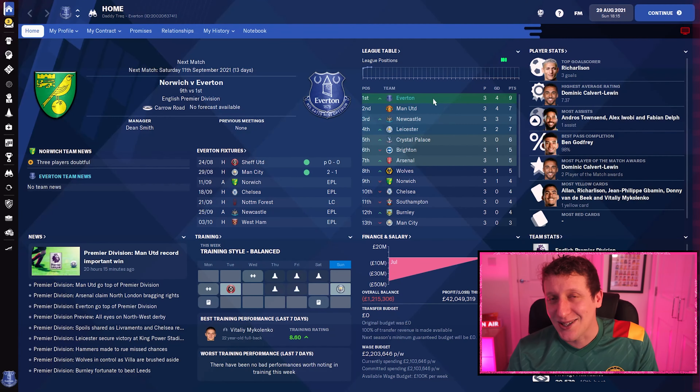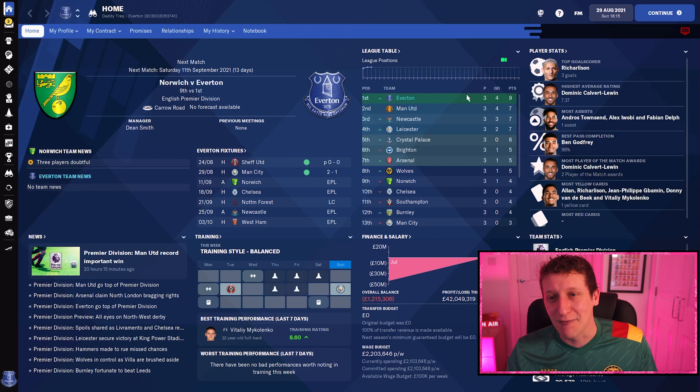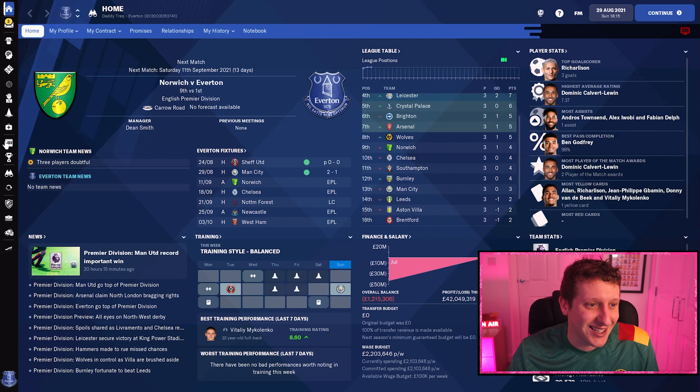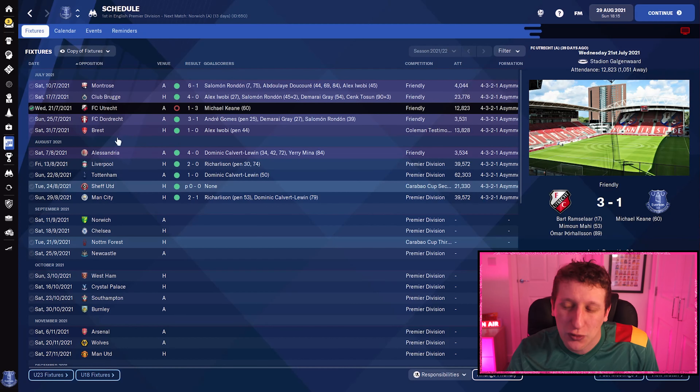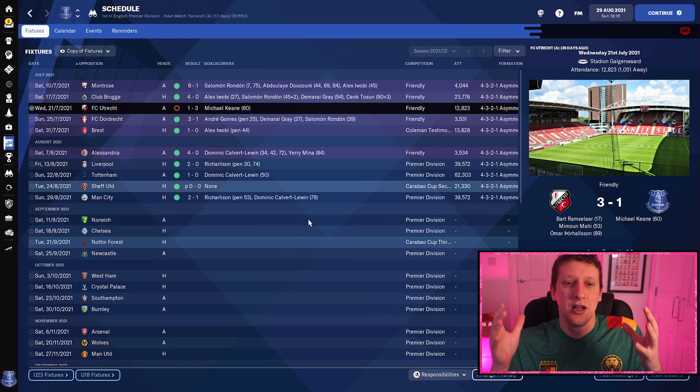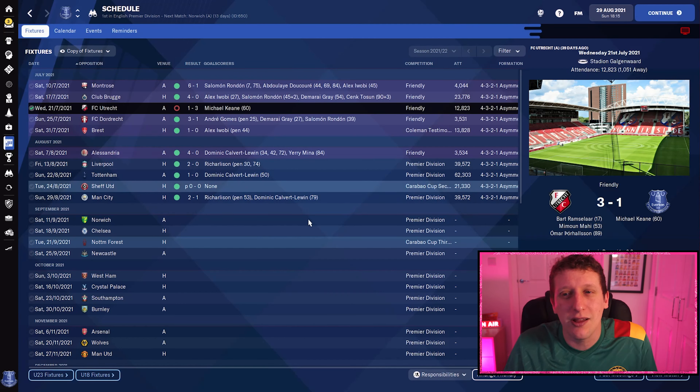The first three games of the season — three wins: Liverpool at home in the first game, then Tottenham away, and then Manchester City at home. We started pretty well. I was a little bit worried after we got beat by FC Utrecht — we had a slightly edgy squad with the Euros and Richarlison away with Brazil — but I stuck to it. The tactic has stayed the same throughout; we've just tweaked a couple of instructions as pre-season and the start of the season developed.